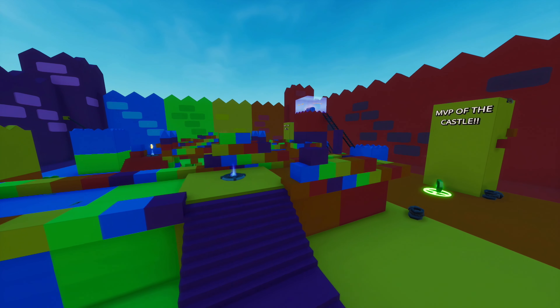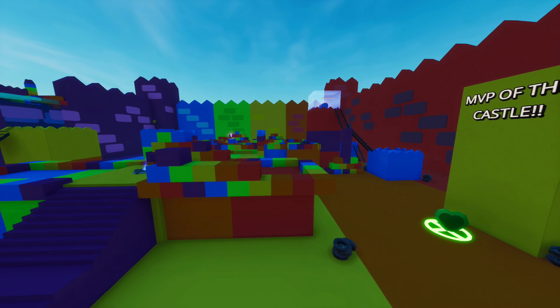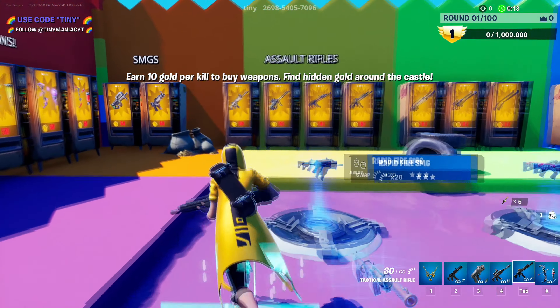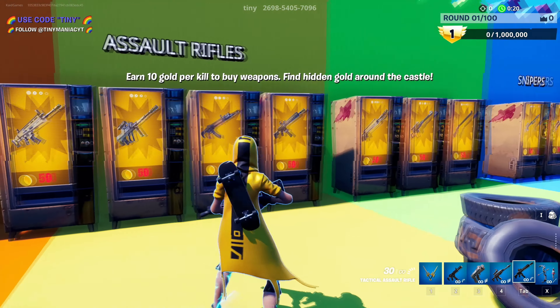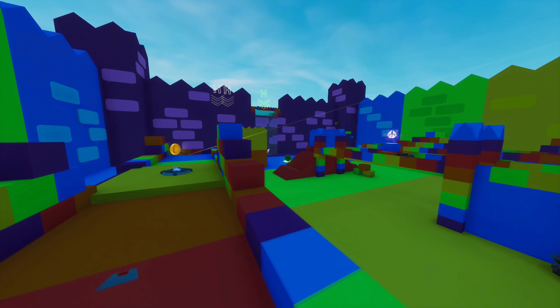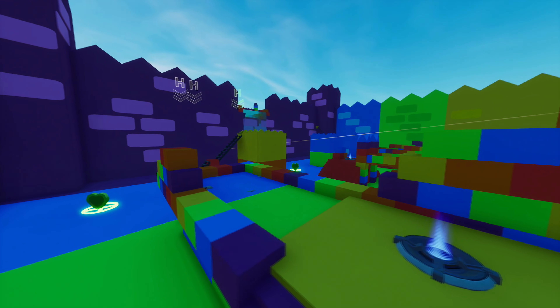Now we have come to the last map on the list, called the Rainbow Castle Free For All map. I usually try to reward my viewers who have watched this video till the end with the most fun map in the number 10 spot, so here it is. This map is a medium-sized castle where all players spawn in the same starting shop area. You just simply pick your loadout and roam around the map fighting other players.